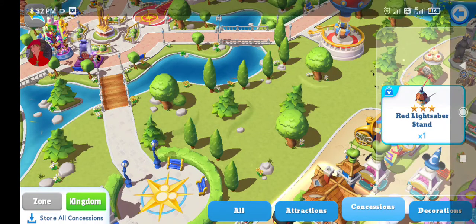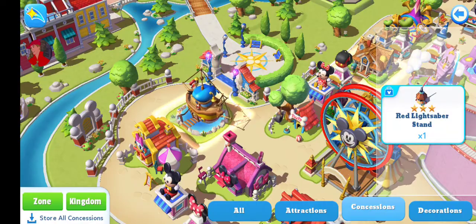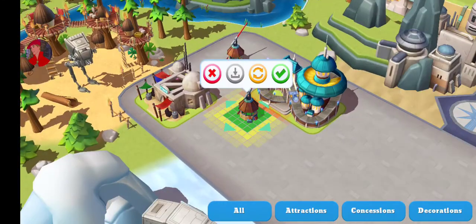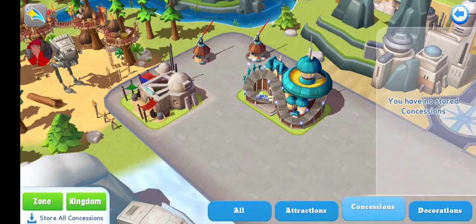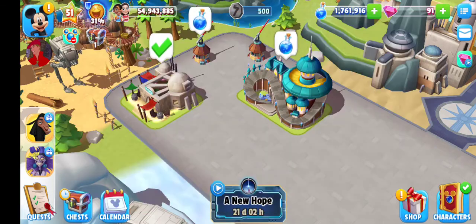My game glitched again — Disney Magic Kingdom really needs to work on these glitches. I've just rearranged things a little bit; maybe it will look better over here. They should bring a purple and green lightsaber stand too!